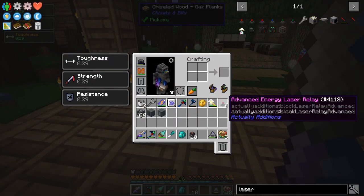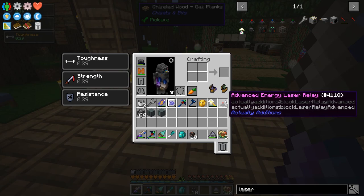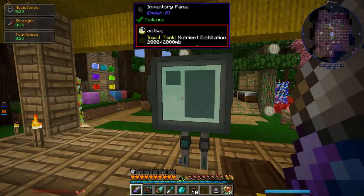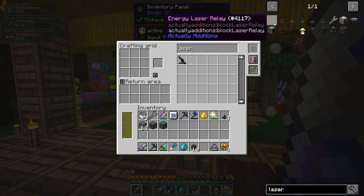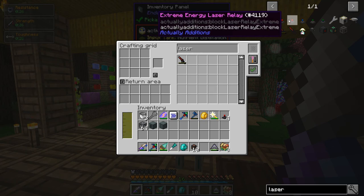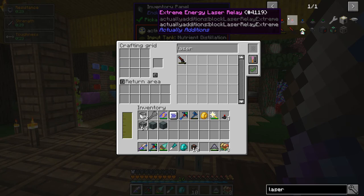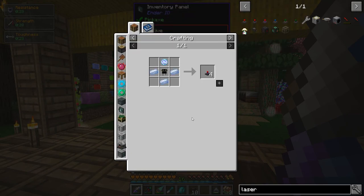I've done a bit more research on the laser relays from Actually Additions, which is what I was going to test. I'm still going to test them, but I did discover a few things. For one, I can't really use them. The main problem is that the recipes are extremely expensive. It turns out there are three different tiers of energy relays — I thought there were only two. There's the basic one which transfers 1,000, the advanced at 10,000 RF per tick, and the extreme at 100,000 RF per tick.